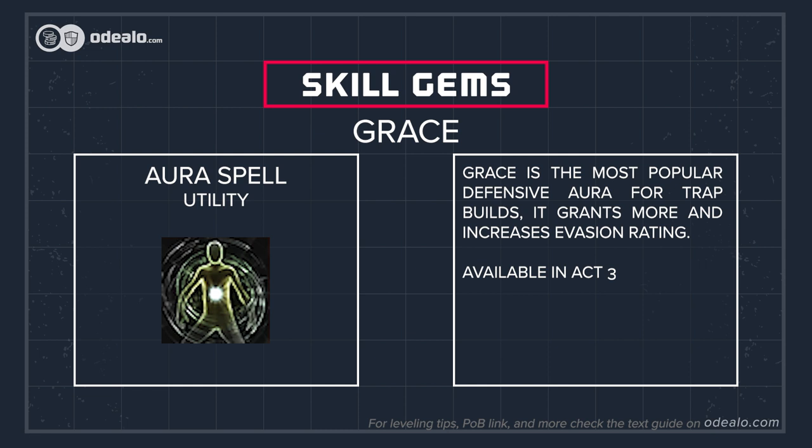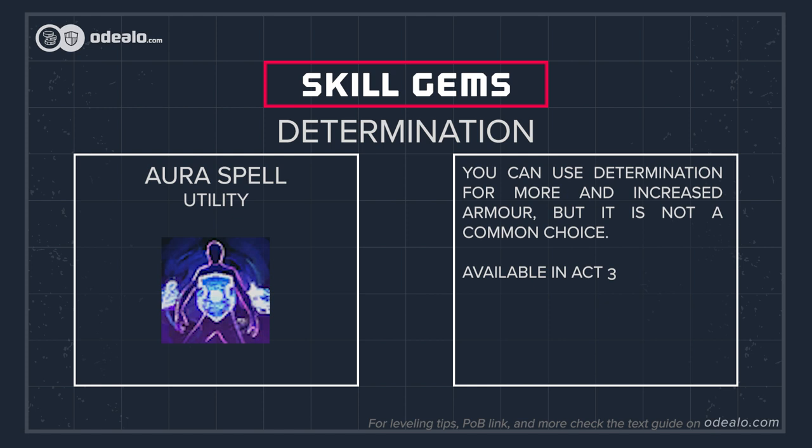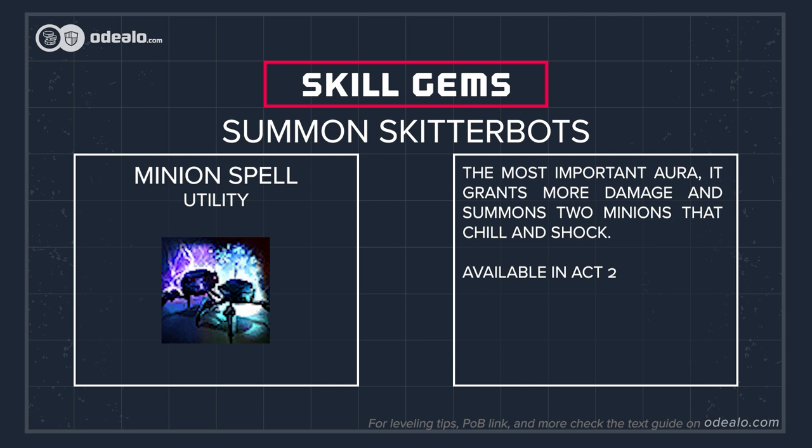Also make sure to have a source of the Withered debuff. During the leveling process you will need to gather more defensive features. The most common solution is to gain evasion via Grace aura and Defiance Banner, which also grants armor. It synergizes well with the Born in the Shadows keystone, which blinds enemies. The second aura to consider is Determination for more increased armor, but it is often skipped as it reserves a lot of mana. Skitterbots are a nearly mandatory skill due to the damage and utility bonuses.